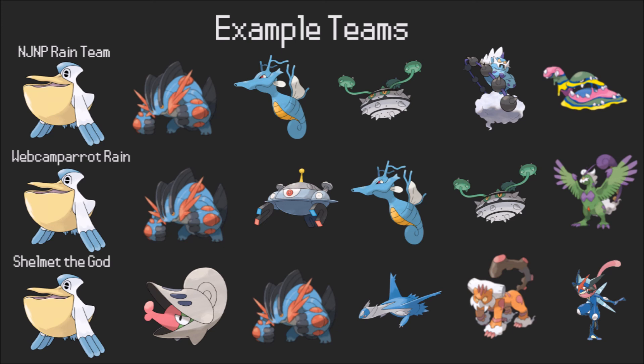Tornadus is a little bit odd as well — we're running Taunt and actually Heat Wave even in rain, because it's still pretty much the best option against Ferrothorn and things like that. This team has plenty of options for getting rid of Ferrothorn and Tangrowth, and it's solid overall. It can also trap Magearna, which is mostly just funny.